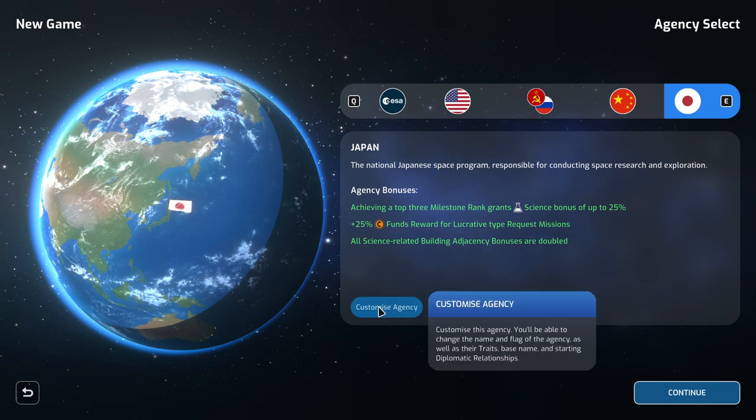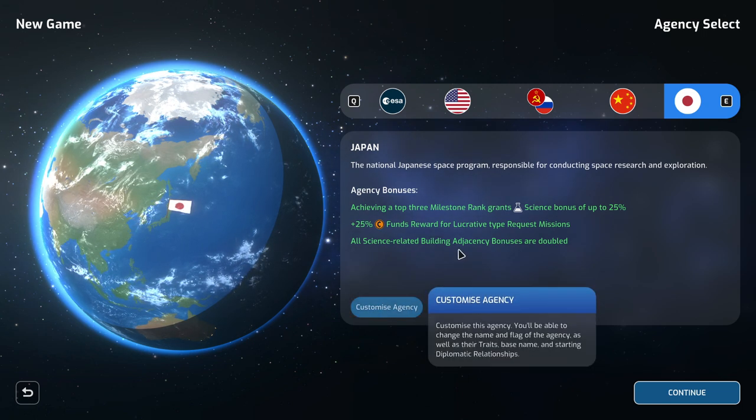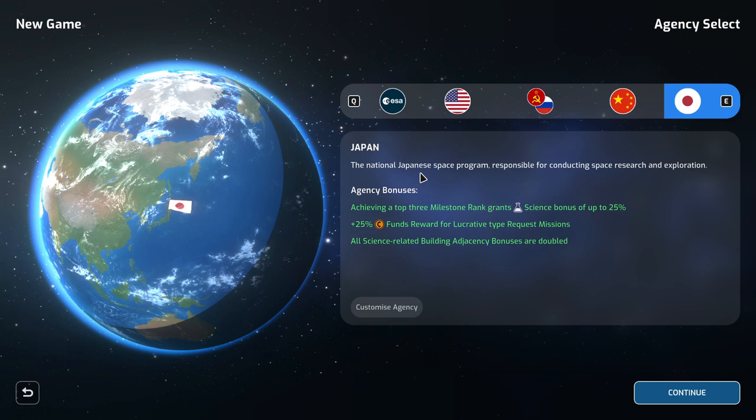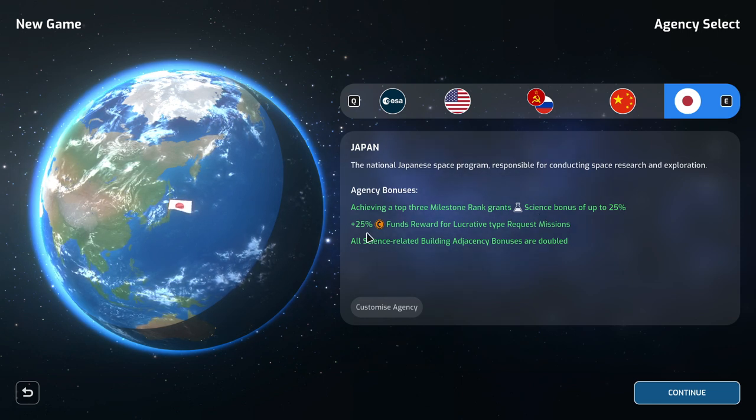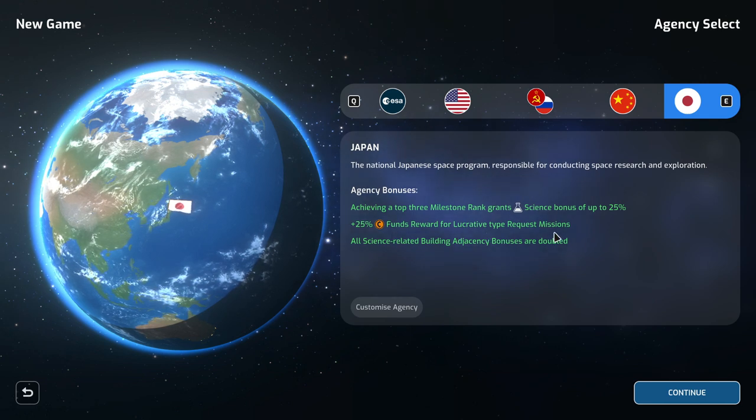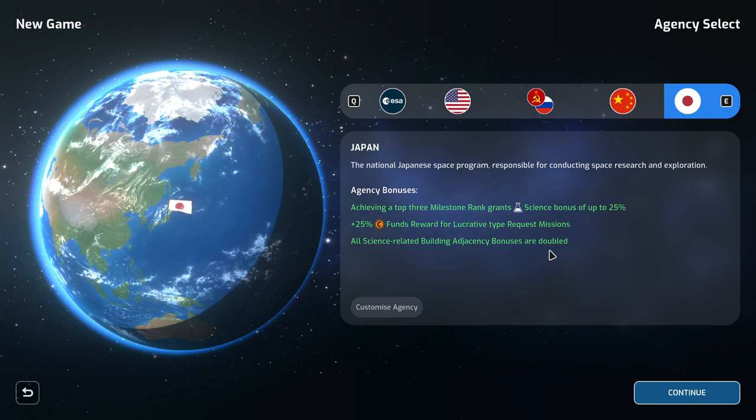I'm not going to customize agency this time — I'll just go with the Japanese setup. Agency bonuses: achieving a top 3 milestone rank grants a science bonus of up to 25%, a plus 25% funds reward for lucrative-type request missions, and all science-related building agency bonuses are doubled. That seems pretty good for science.